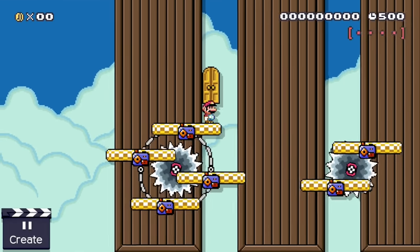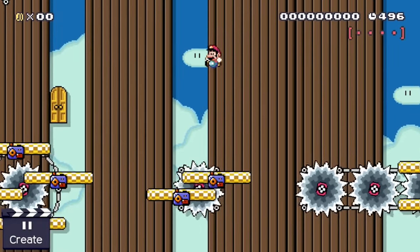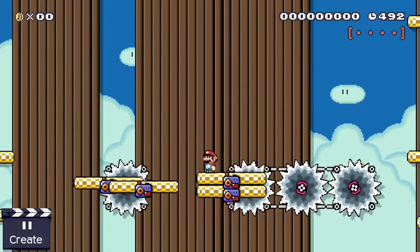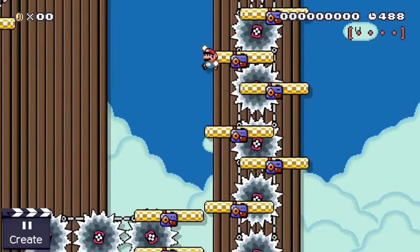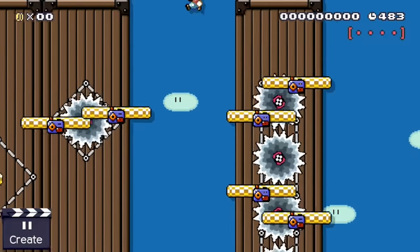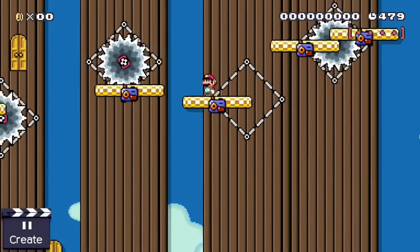Not only the blue platform version can be used to create tricky platform challenges. If you put normal platforms on tracks you can create really interesting obstacles as well. Here, for example, we mix platform saw blades and tracks to create a dangerous stage. Mario has to time his jumps carefully as failing a jump has lethal consequences, but our plumber seems to find this challenge rather relaxing.